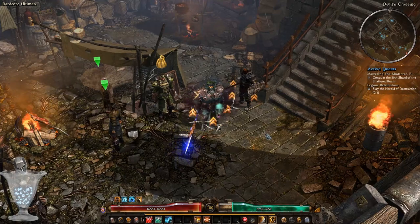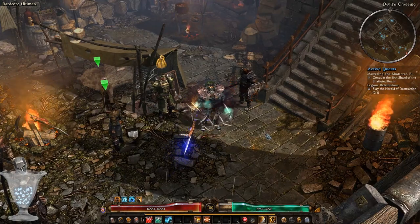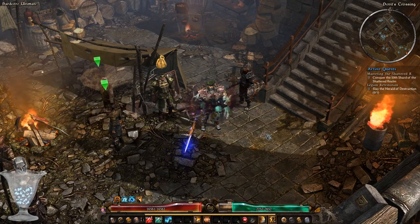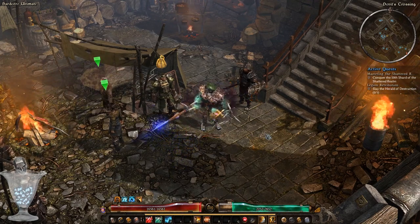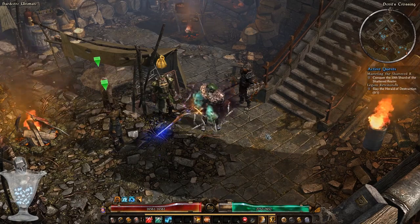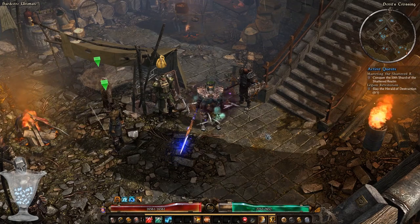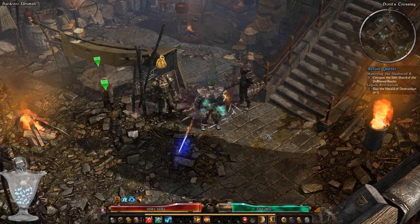When it comes to rare, green, blue, epic, and legendary items that drop randomly from enemies, I cannot give you a full list of every valuable item because of the luck factor. Do not worry — I will still include some items here that you want to keep an eye on.